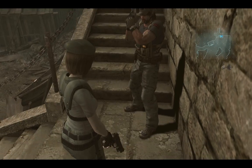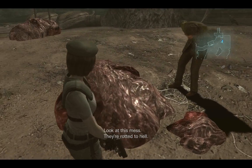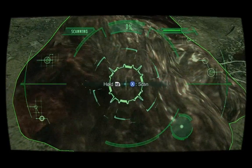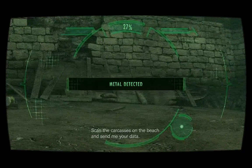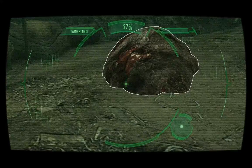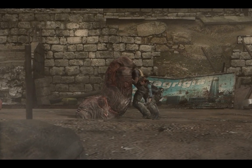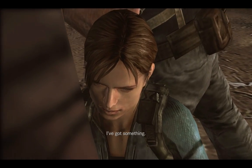You look stupid. I look like a badass. Look at this mess — they're rotted to hell. Poor whales. Skin so pale, I've never seen anything like it. Use the Genesis to get a reading on it. Genesis requires a decent sample size for an accurate reading — scan the carcasses on the beach and send me your data. I'm getting something from inside it. Metal. Careful now. I've done this before.